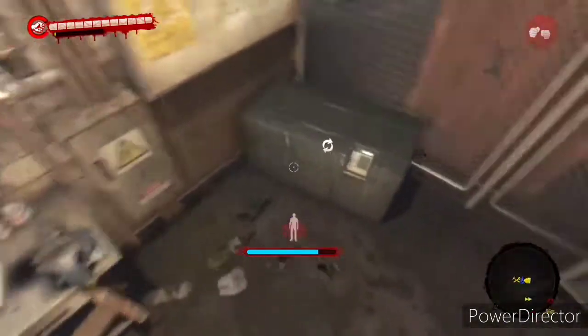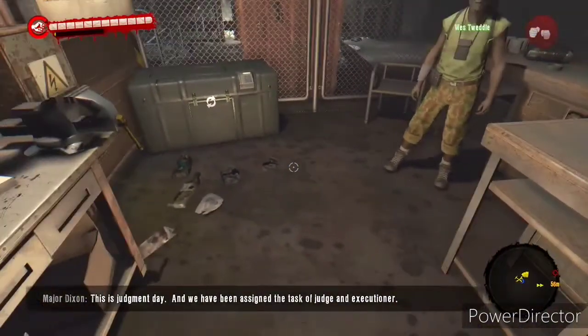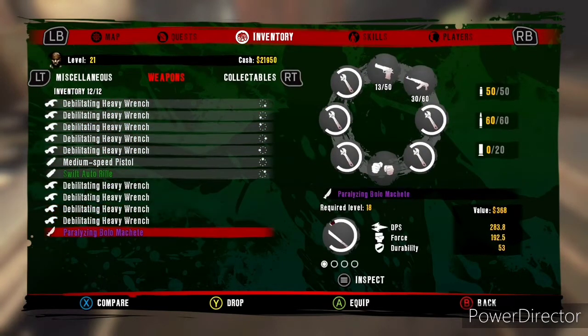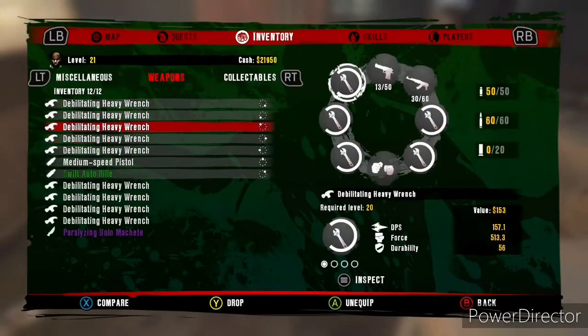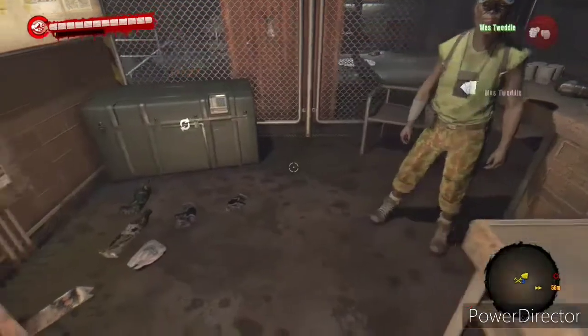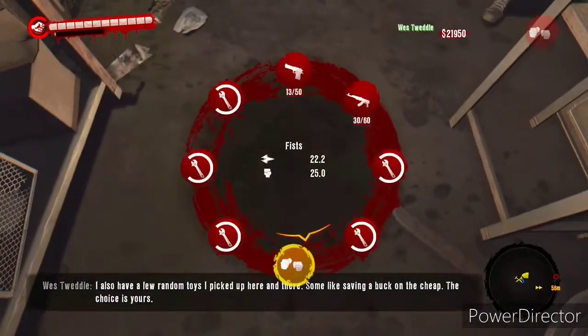I'm gonna show you the duplication glitch if you ever want to duplicate good weapons in the game. Right now the best weapon I have is the paralyzing bowler machete. What you want to do is in your inventory, fill out your weapon wheel with all the weapons you're not duplicating. The weapon you want to duplicate, you don't want it in your weapon wheel. Fill up your weapon wheel without the weapon you want to duplicate, then drop that weapon and make sure you switch to your fist.